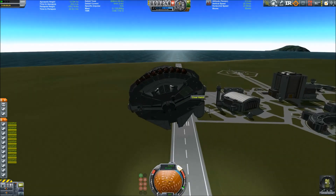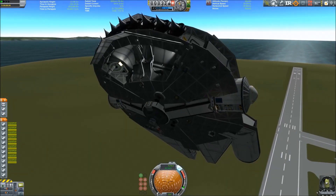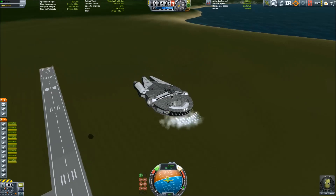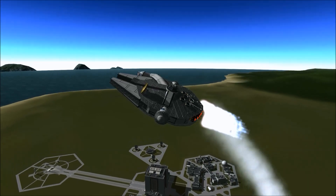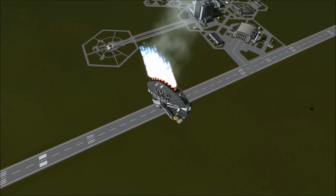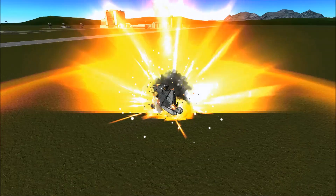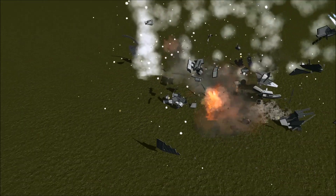Soon there is a problem, because I've used a lot of wing parts to make the front of it and also the interior. You can see some cargo bays here - of course this is a smuggling ship so it has to have some cargo bays. It's kind of tilting around when there's atmosphere because the wing parts create some lift that doesn't really help, and there are no control surfaces to counteract that. The result is utter destruction.